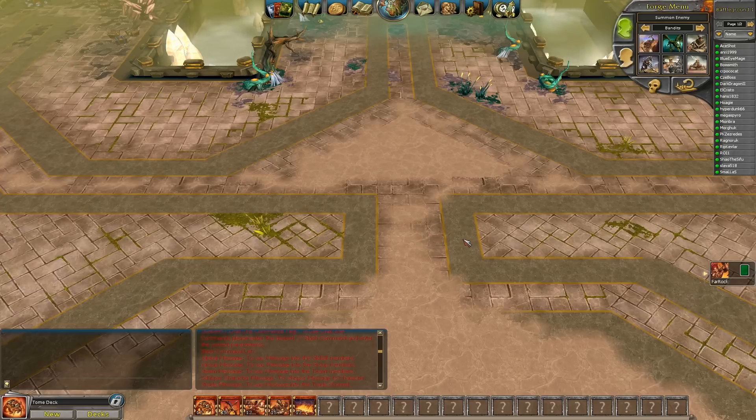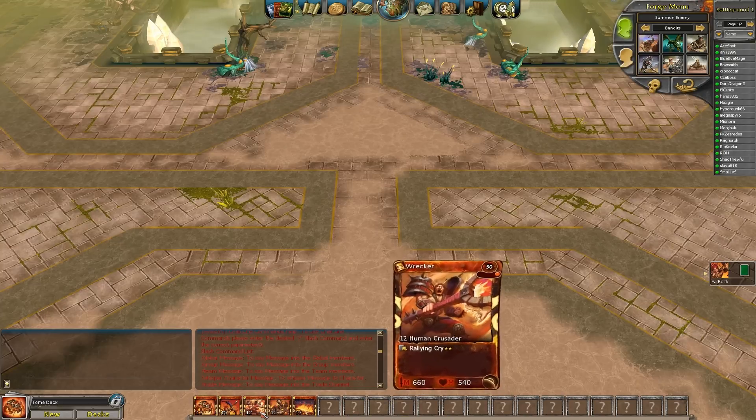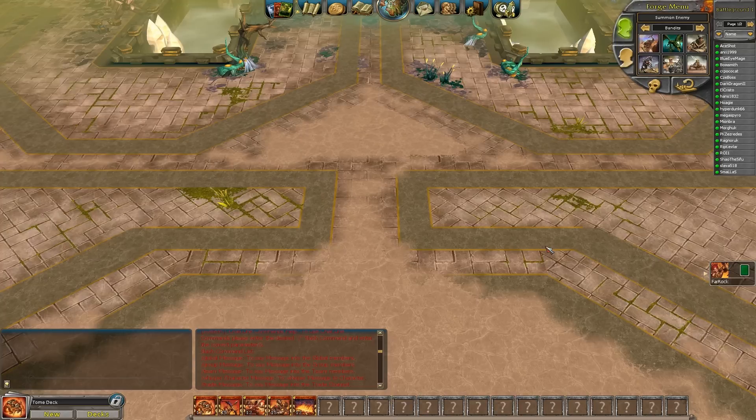Hey guys, Farrakh here. Today I'm going to talk about power management. The idea is that you have to think not just about, hey, this card counters this card, but you have to think about power and be smart about it.